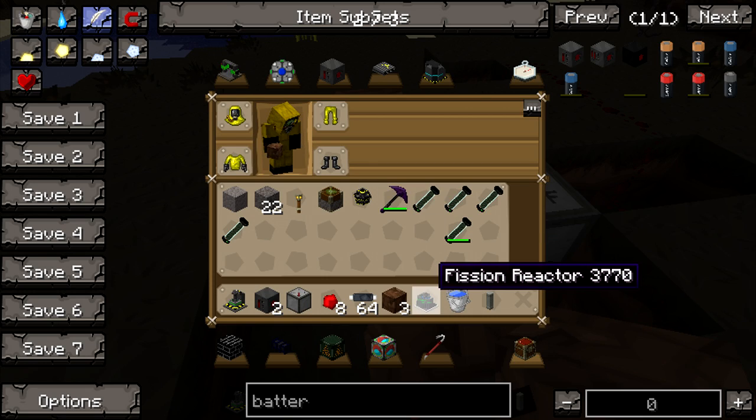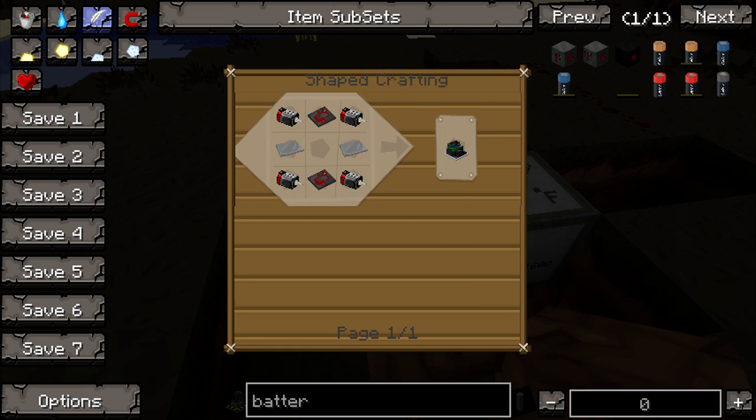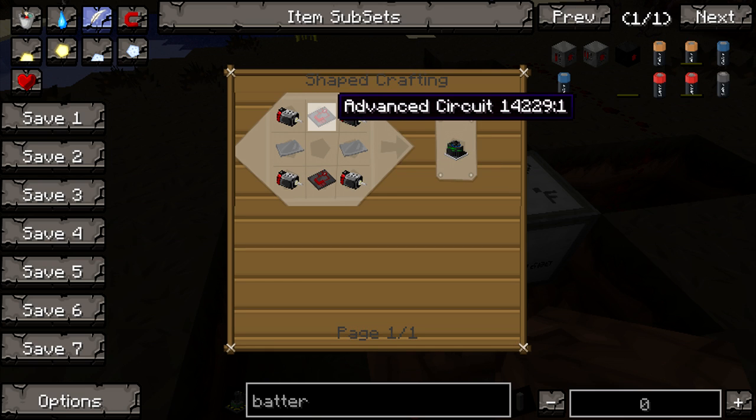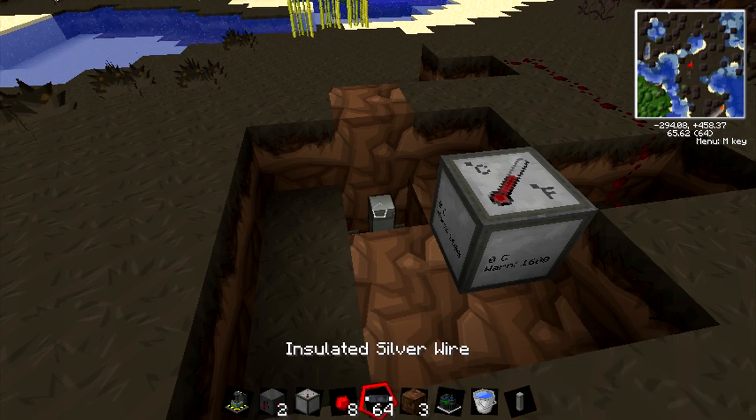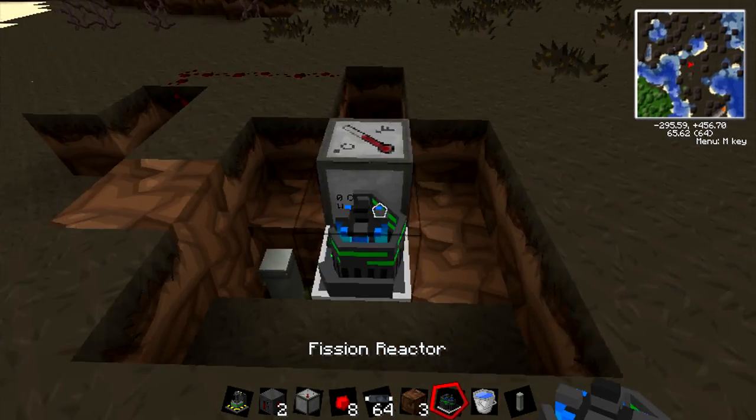And the next thing we're going to put down is the fission reactor itself. This is motors on the corners, steel plates on the sides, nothing in the middle, advanced circuits. We'll just put that down right here in the center.